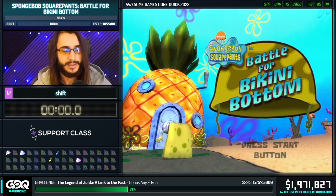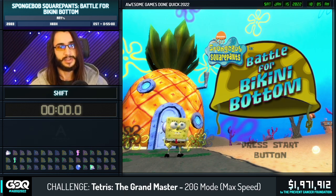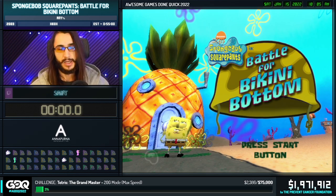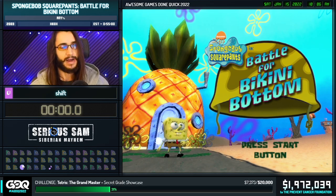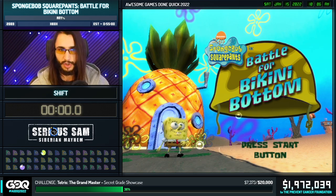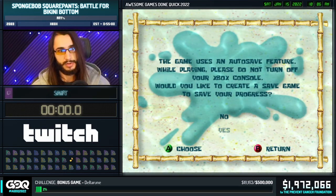Today we're going to be playing the 2003 platformer and collect-a-thon released for the original Xbox, GameCube, and PlayStation 2. Much like most collect-a-thons, this game has a main collectible used to unlock new areas: the golden spatula. We need 75 of those to complete the game and get to the final boss. We routed this to collect the fastest possible, since there's no way to skip to the end even though we can reach the door early. Timing starts when I say showtime.